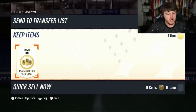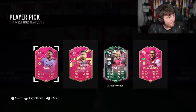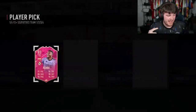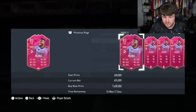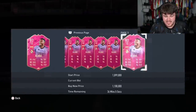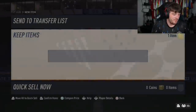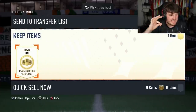Here we go, the 93+ player pick — come on Mbappe! Wow, look at that — these are actually cracked today! The amount of FUT Birthday cards we're getting, and good ones too. Alaba is still like 600k. That is a massive, massive W — that card is so good. Big GG.